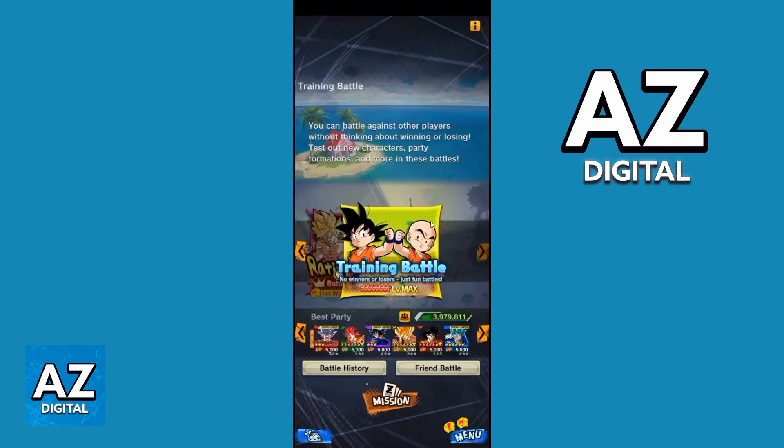Now you will go to this page. You can check Training Battle, Battle History, and Friend Battle. So the next step is, you need to click right here on Friend Battle.